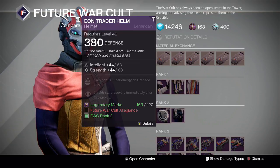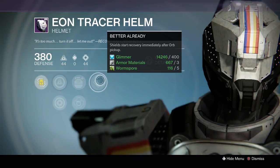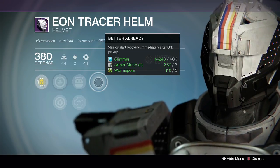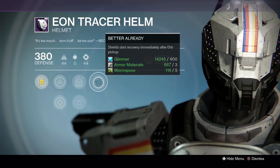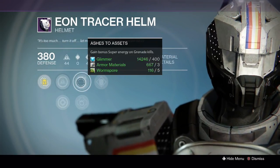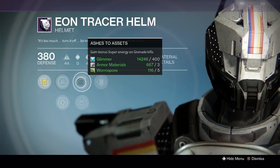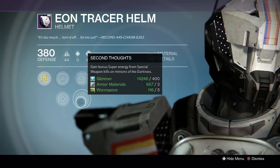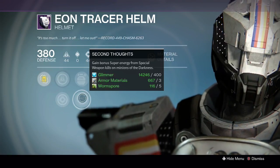There's also an FWC Titan helmet — 107 roll, two points down on both intellect and strength — for 120 legendary marks. Neither stat is really lacking, so it could be worth a look. Perks: Better Already for shield recovery immediately after orb pickup; Ashes to Assets for bonus super energy on grenade kills — probably the best PvP perk in this slot since it works in PvP, whereas Second Thoughts is PvE only. Plus increased intellect or increased strength.